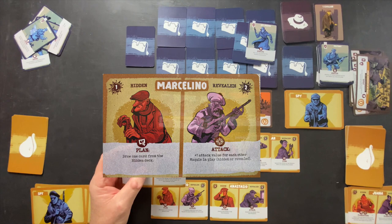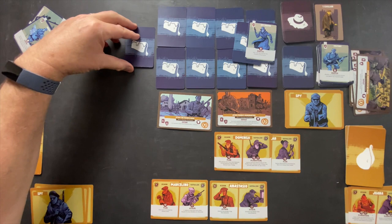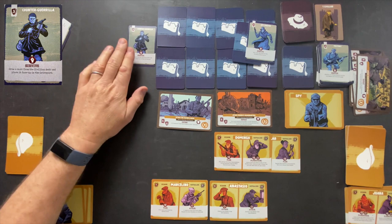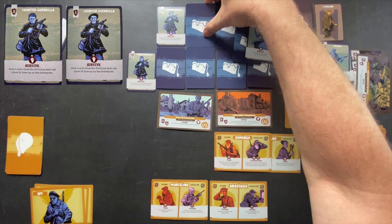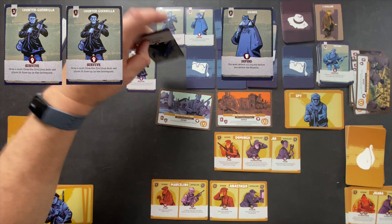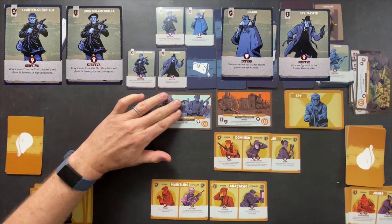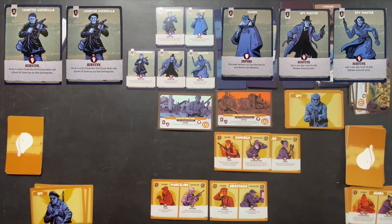The enemies are revealed: a 3-point Counter-Guerrilla — we can take one more civilian hit so we can ignore it — a 1-point Counter-Guerrilla, a Guard requiring all guards defeated before the mission, a Spymaster that adds a spy to the hidden discard, and another 3-point Spymaster. Since this is the last round, adding spies to the discard doesn't matter. We can ignore both Spymasters. We do need to defeat the Guard, but we have enough points for that.